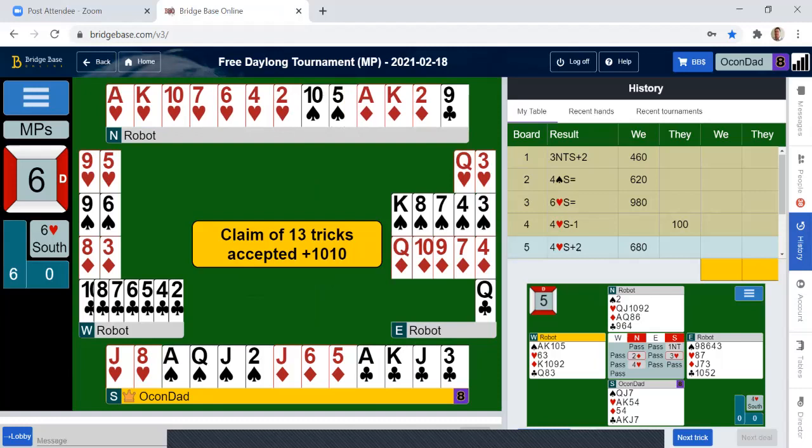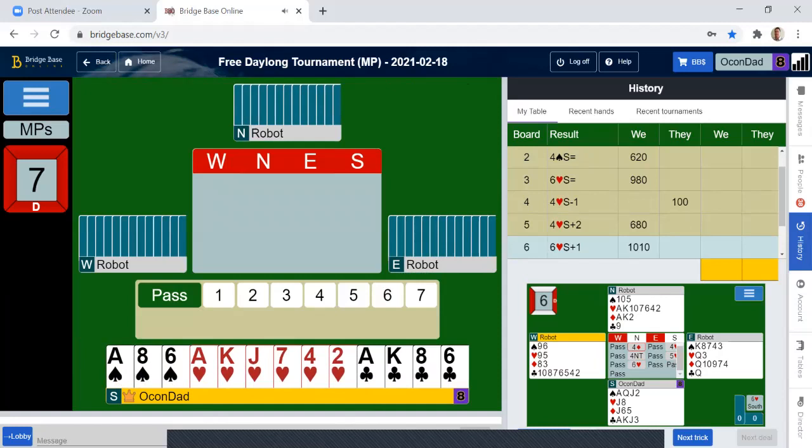And a second pass. We have enough losers to open two clubs. Loser-wise, one in clubs, one in hearts, and two in spades. I've got them. Let's see how it works out.